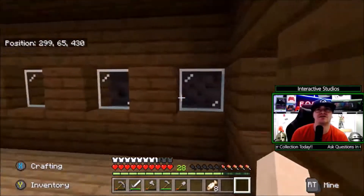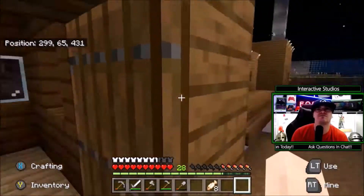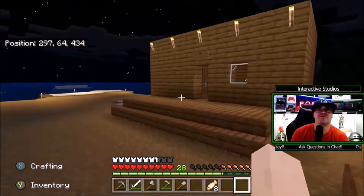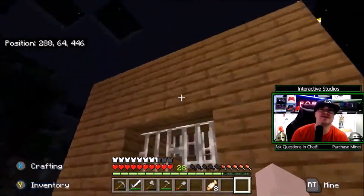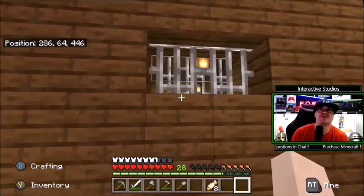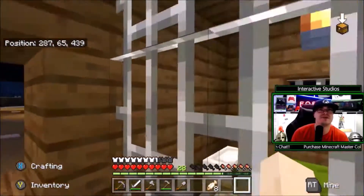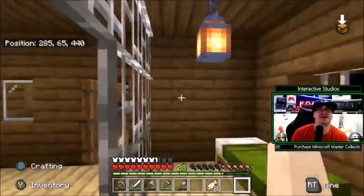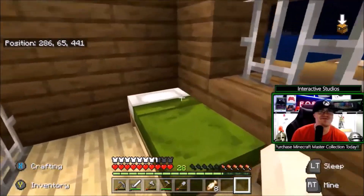We've got our little general store — I haven't finished this yet, I've got to put some stuff in here. Only just put the little bits and pieces together. And then we've got our jail which we created as well. I haven't finished this area yet, I've still got a lot of work to do. As you can see I don't have a door in my jail, which is a bit of a shame, but that's pretty cool.